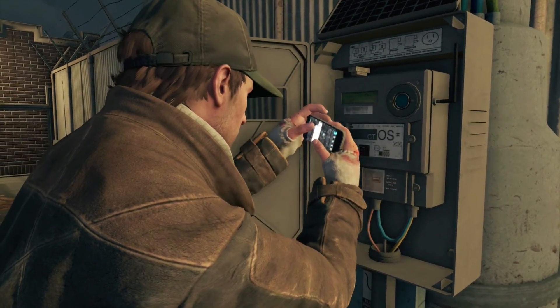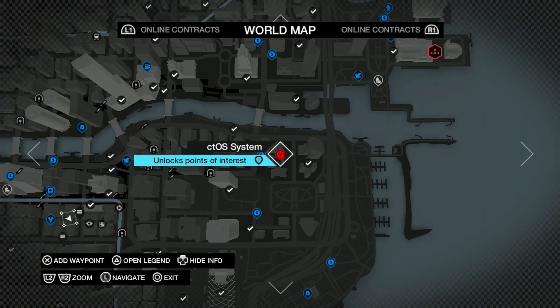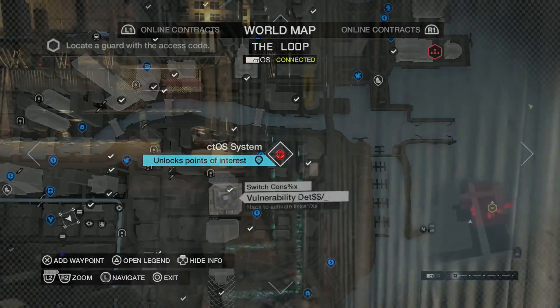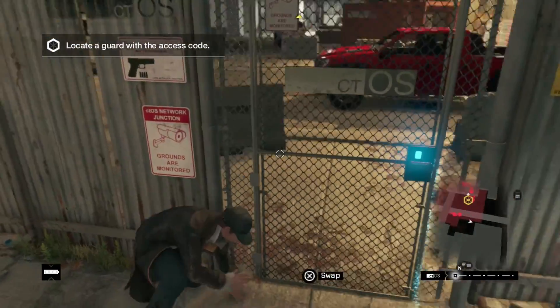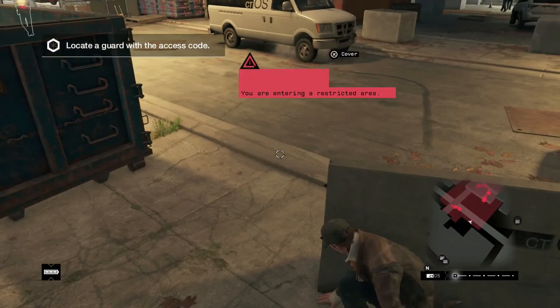Once you've done that the door will open, leading you to the second CTOS tower. That's two out of thirteen finished. After unlocking these first two towers, no more are available until you clear a CTOS control center. Each district will have one of these heavily guarded areas that you'll have to either fight or sneak your way through. Once completed, you'll hack their main database giving you access to that district's CTOS towers.